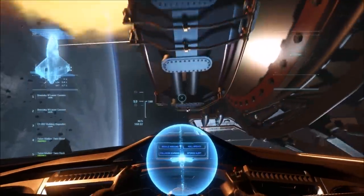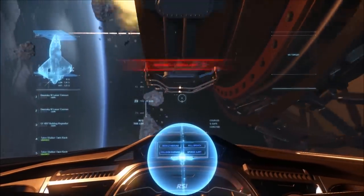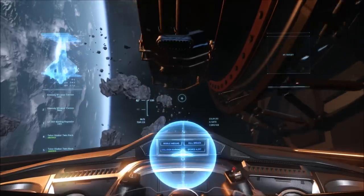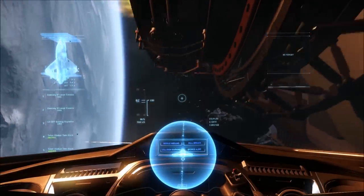So right now I'm flying around with ICS on and you can see there's a little bit of a drift when I'm banking around. Momentarily I'll be taking off comp stabs so I can show you how the 300 handles with it off.